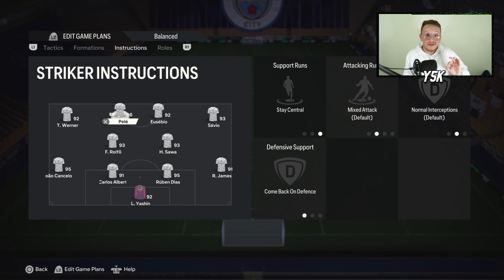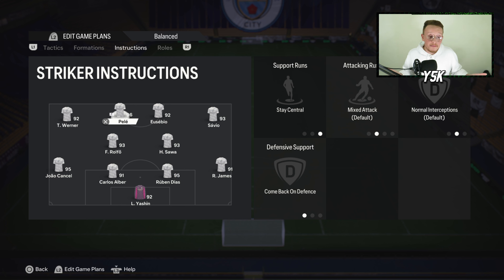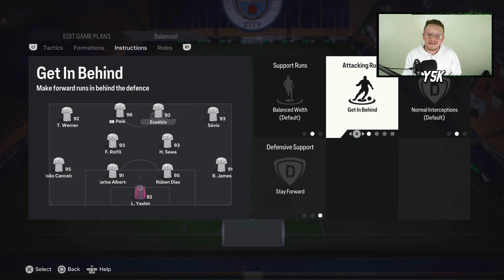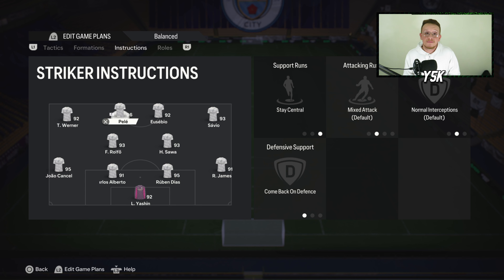For the left striker, who is the playmaker: Stay Central and Come Back on Defense. He comes back asking for the ball and then delivers it to the right striker, right wing, or left wing — he's the playmaker or second striker. The right striker is the main striker, always trying to get in behind. I'm using Get In Behind and Stay Forward — without Stay Central, he'll always search for spaces to get in behind, which is much better in my opinion.